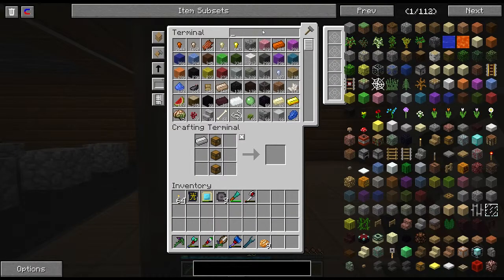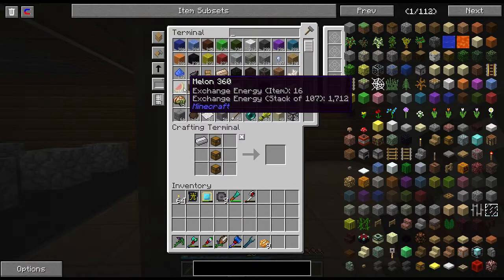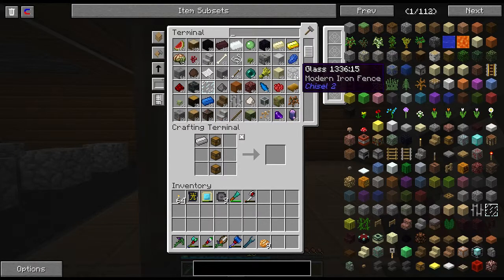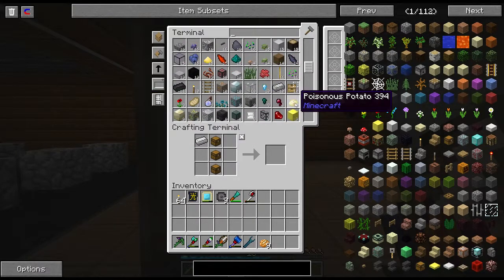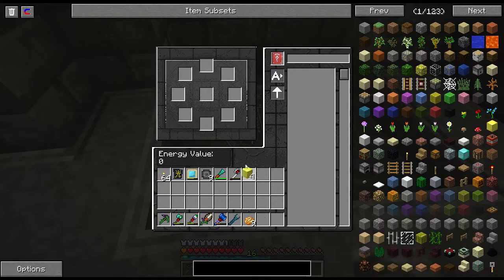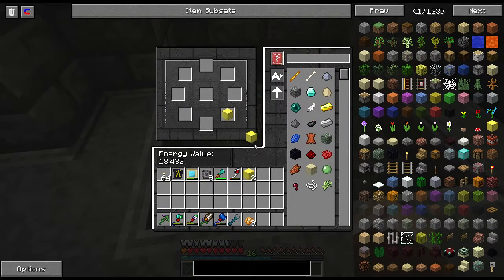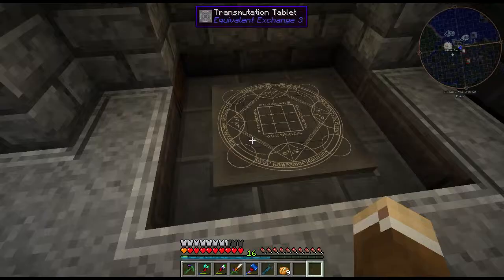We're going to have to enlist the help of our good friend the transmutation tablet. It doesn't have an EMC value — I wish it did. What has a nice EMC value I can dump? I've been dumping my Ender Pearls lately since I've had a nice amount extra. I'll use a block of gold. Gotta love the transmutation tablet — though I say every time, I'm trying to draw away from it. There we go, that's good.